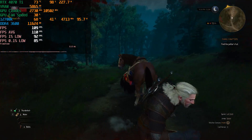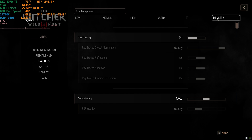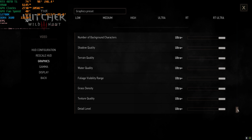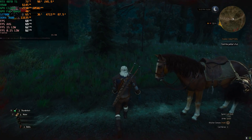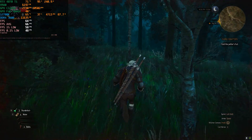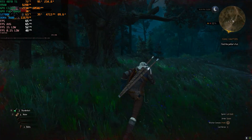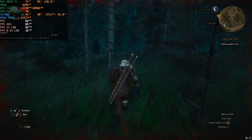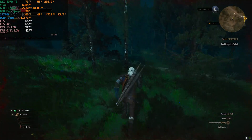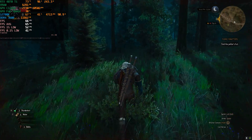We're now at 1440p. Frame generation is disabled, still using the RT Ultra preset, but with ray tracing disabled — everything is still set to ultra plus to keep things consistent. We are running at about 60 frames per second, and I have seen certain places where it drops below. You can see how demanding this game actually is — at 1440p ultra plus preset with no ray tracing, no DLSS, no nothing, we are basically managing 60 frames per second.